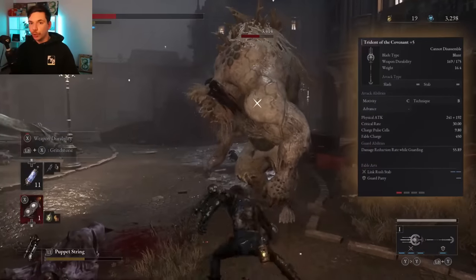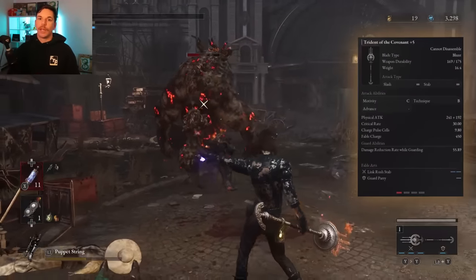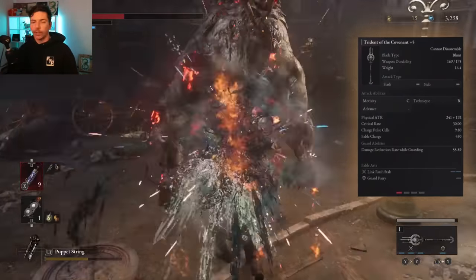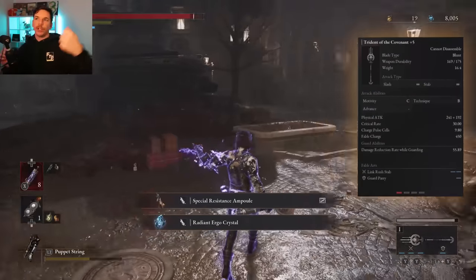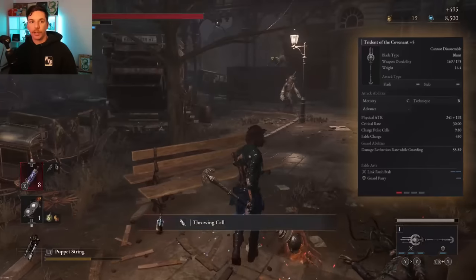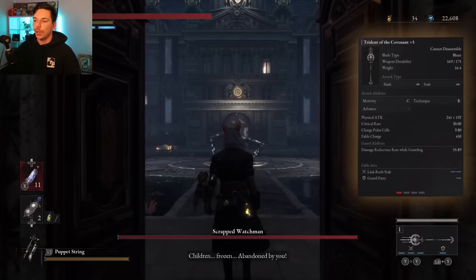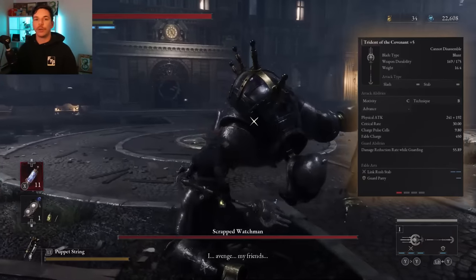With the Trident's extra 30% critical strike rating we get more crits than with a weapon that has no critical strike rating. There's also a grindstone we can use that gives more critical strike chance, and these do stack. The fable art for the Trident is a link rush stab — you stab forward, jump up in the air if you continue, then slam back down. It's really good for advancing on enemies that are a little far back.